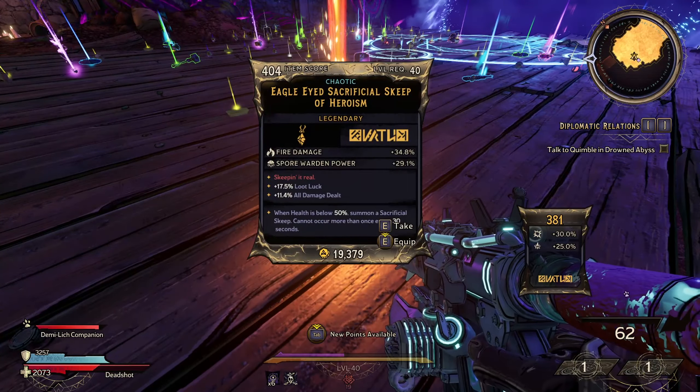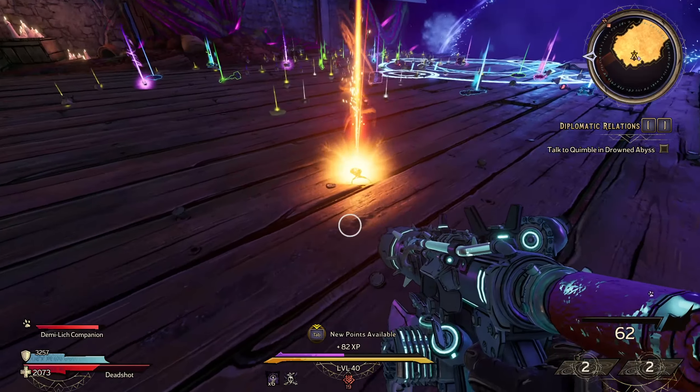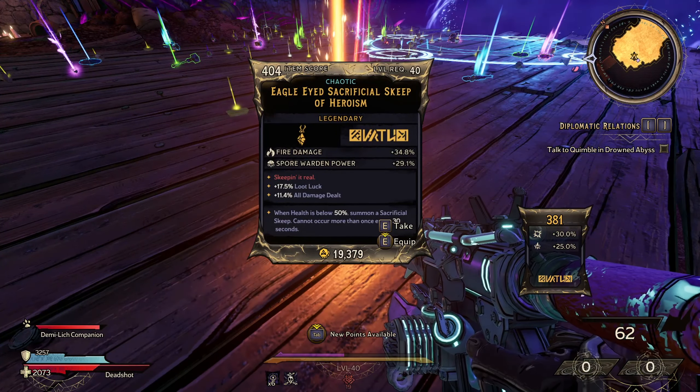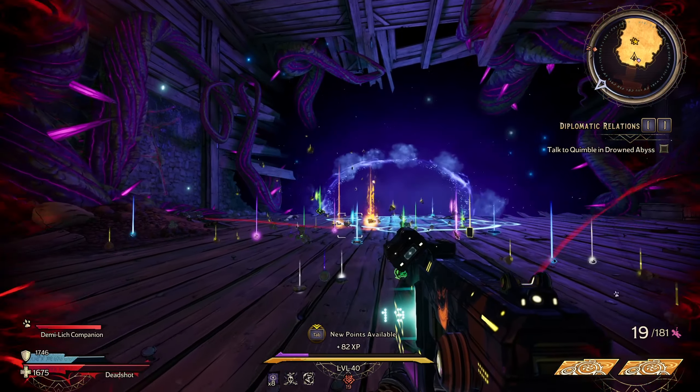Hey guys, in this video I killed Caster 69 times and this is what I got. Caster's dedicated legendary drop is the crossbow generator, and he also seems to drop way more legendaries than usual bosses, which seems to be the case.